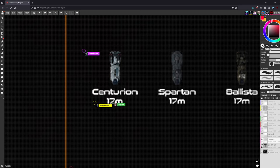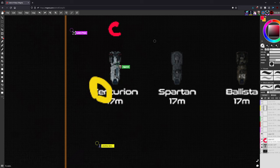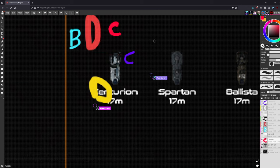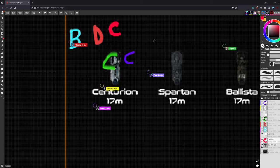Everyone places their mark on the Centurion. There's some calibration happening with brush sizes — Paul's mark is a bit large, and there's some back-and-forth about thickness. The hosts acknowledge they haven't practiced this shared drawing system, which is apparent to the audience.